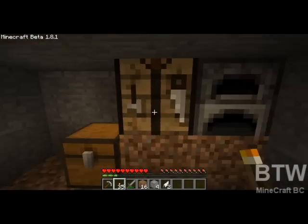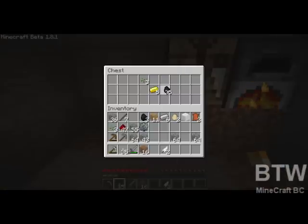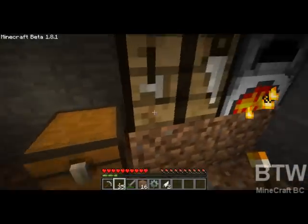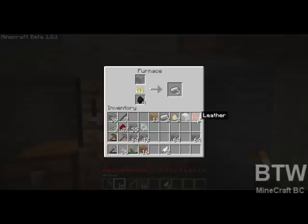I might be able to use a redstone engine. Let's smelt this. I really need a couple more of these just to be safe. And while that's going I will create the iron gear. There we go. I believe that's what I need. Two pieces of leather — I don't think I can make anything out of that.